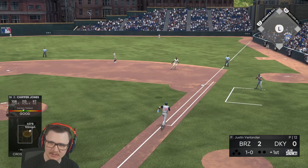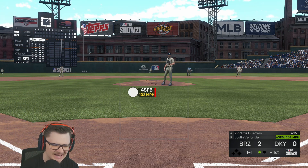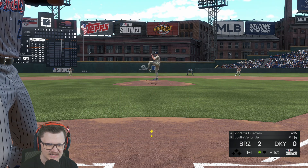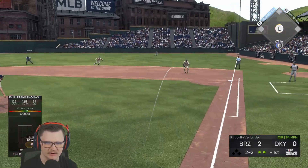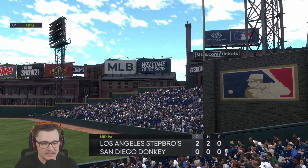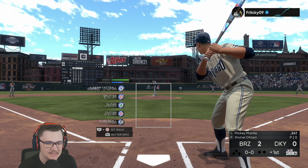We get back-to-back-to-back but one down. I also think I read in the patch notes — correct me in the comments if I'm wrong — does the PCI seem more sensitive? Like when I move it I feel like I have to be way more fine because this thing is flying. I think it did get boosted. Two down, Big Dick Frank lining out to first. There were two ABs right there — Frank and Tyler O'Neill, low in the zone — and we were still able to hit a home run or line drive. Those are the pros.